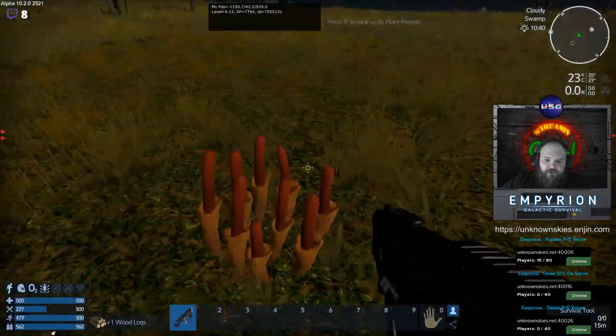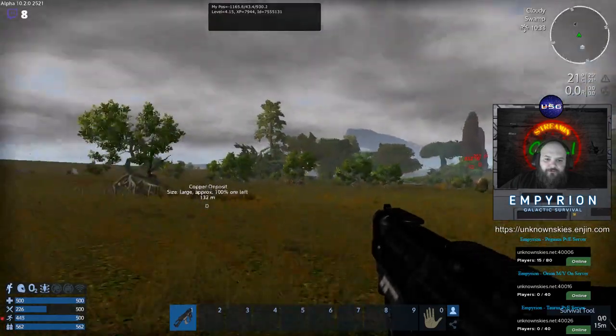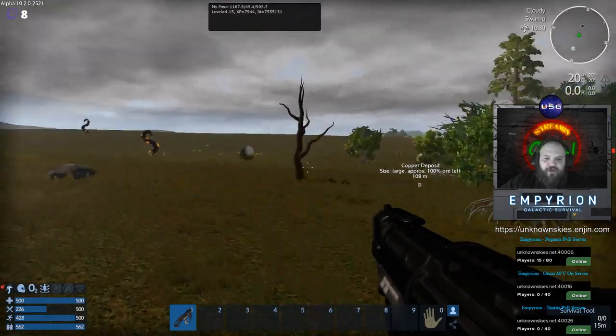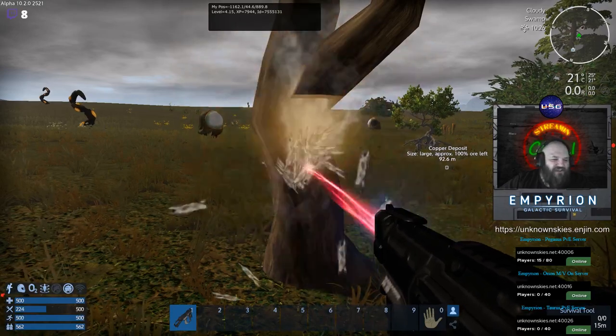We're having trouble getting wood from these trees — they must not give wood. There's our copper deposit. Also, if you're on a desert planet and you see one of those dead trees, last I knew they don't give you wood either, just so you know.